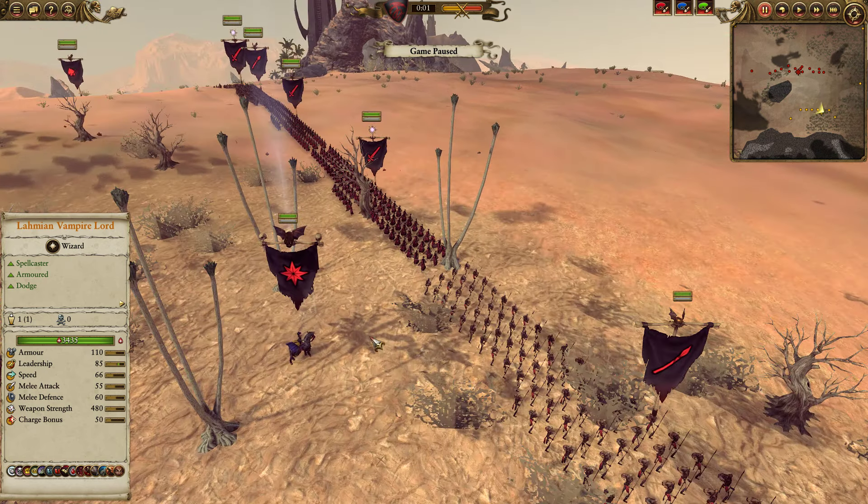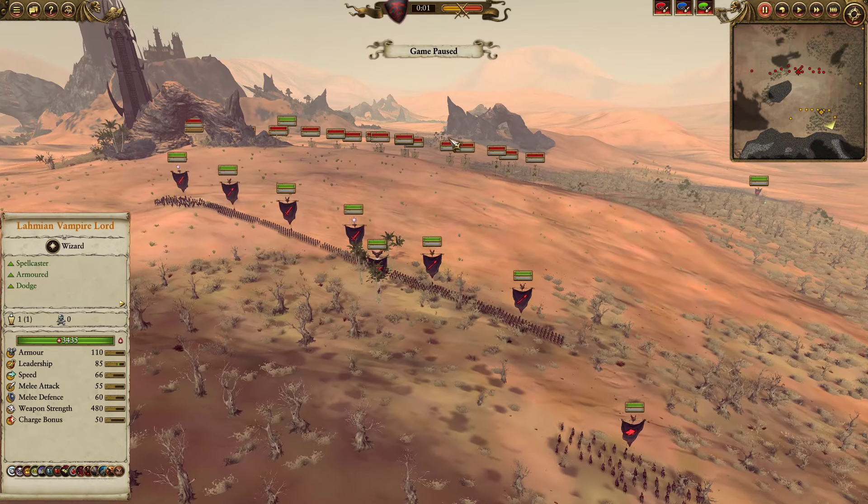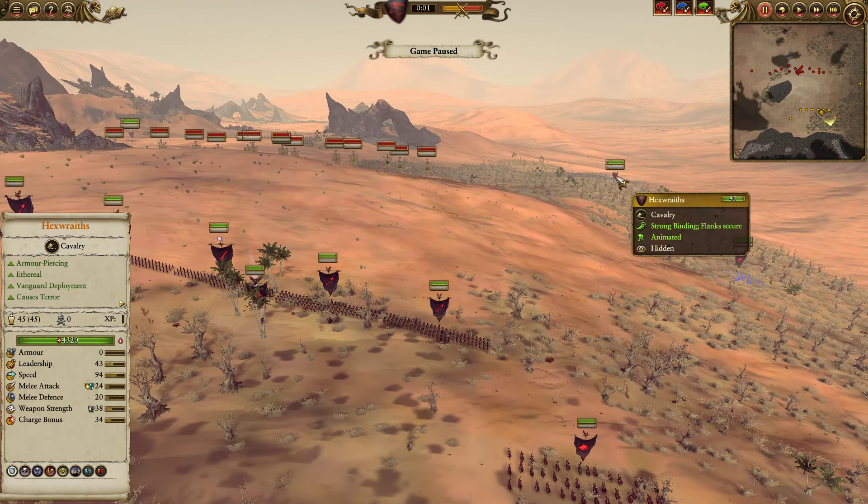For my lord I decided to roll with a Lahmian Vampire Lord. Now traditionally I used to run Vlad in this matchup, but the problem is that Gizmos are incredibly good against foot lords. And Vlad can't dodge — he's too slow on foot. And unless you micro super intensively, even then it's very, very difficult to dodge everything. And he's not that flexible, so I figured let's try a Lahmian Vampire Lord.